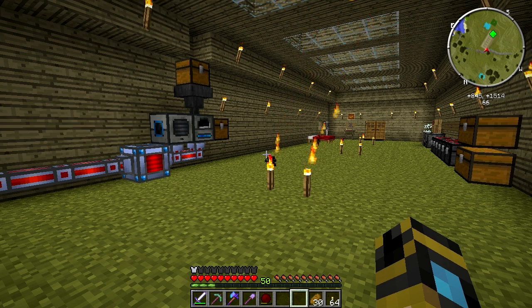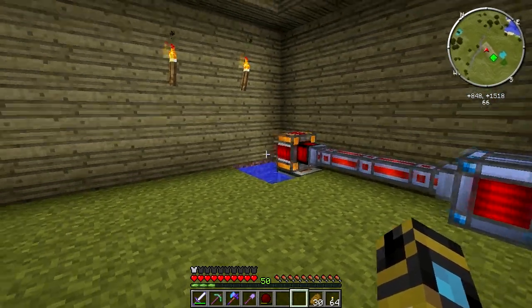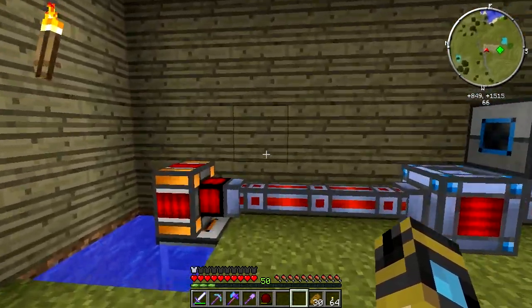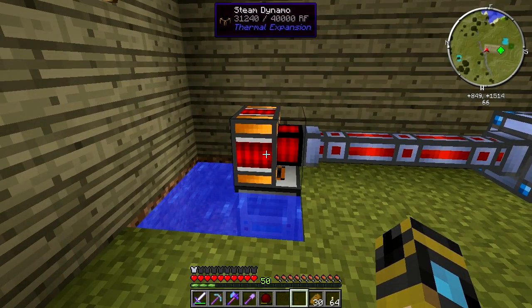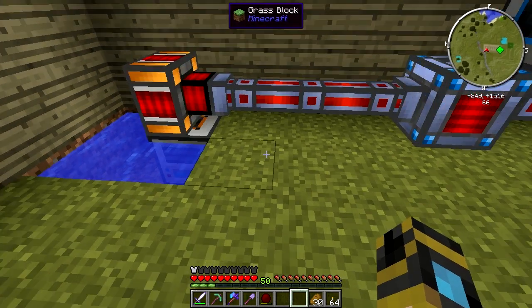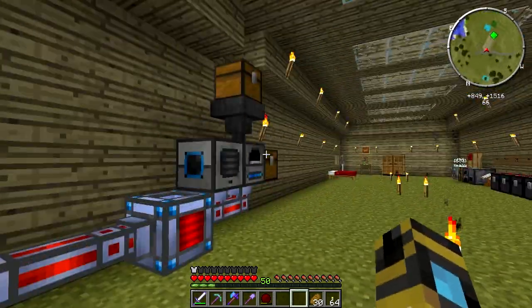Now that it's all sorted out, I figure it's time to get back to it. So in the last episode we set up our first thermal expansion setup here. It's been slightly changed since the last episode. A bunch of people suggested if I was smart I could actually just plant the steam dynamo on top of the aqueous accumulator, and I wouldn't have to worry about fluid ducts. I had a lot of suggestions on opaque fluid ducts versus transparent, but this is what we went with so far.